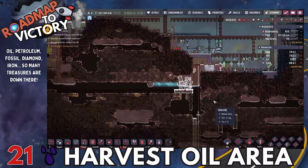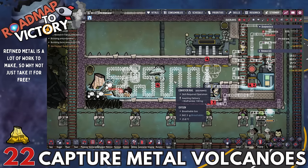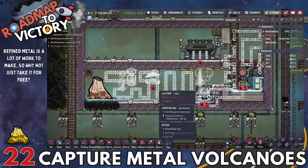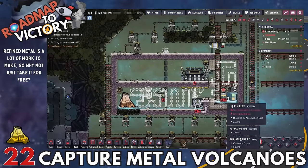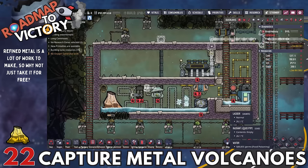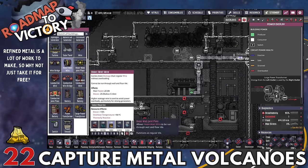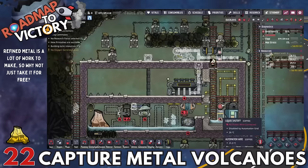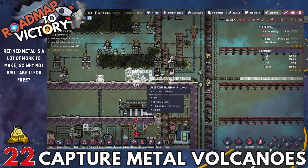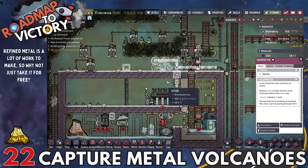Next, capture your metal volcanoes so you have a renewable source of metal. This is also the first point where you'll really start using a lot of steam turbines and aqua tuners to keep things cool — for the metal volcano itself and also for your oil area. This will require a good amount of steel. Capturing metal volcanoes is important because you'll need a lot of refined metal later, and refining it yourself is expensive. Anything coming from a geyser, vent, or volcano is basically a free resource you might as well take advantage of.